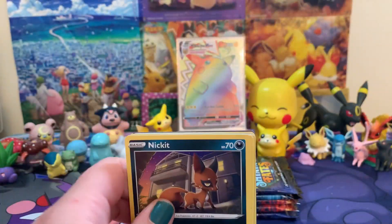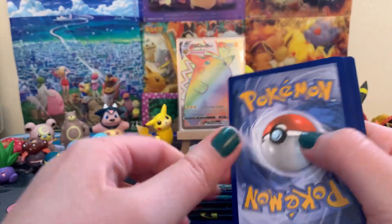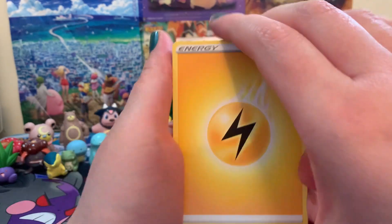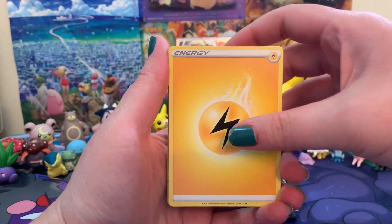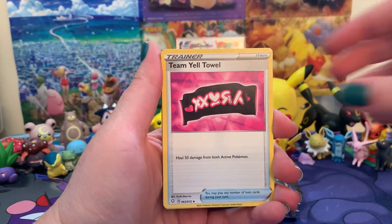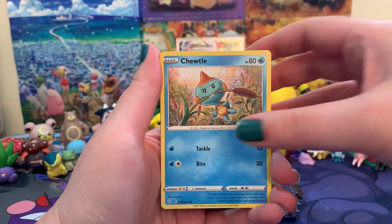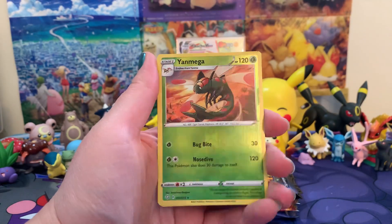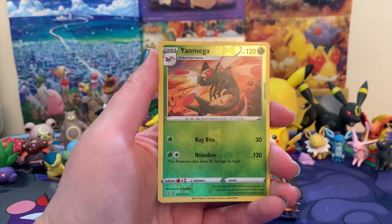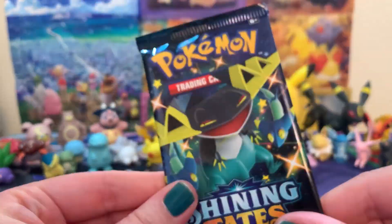Pack two! I'm telling you, baby shiny in every pack — that would be absolutely mental, I haven't seen that happen. Lightning energy — maybe baby shiny Yamper. We've got Thwacky, Team Yell Towel, Cramorant, Eevee, Joltdle, Cacnea, Gossifleur. No baby shiny this time — we got a reverse holo Youngster and a Boss's Orders non-holo. Okay, baby shiny, let's go — pack three!